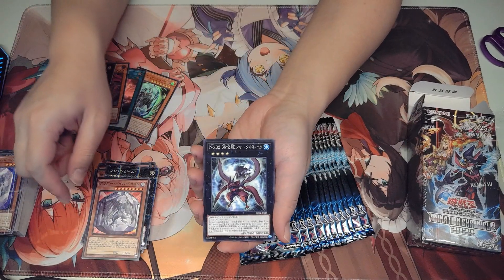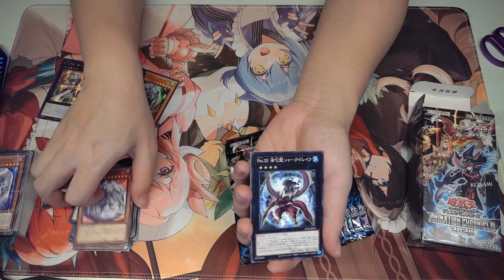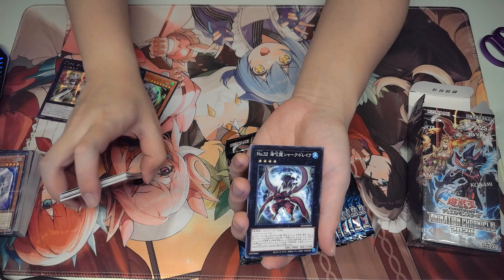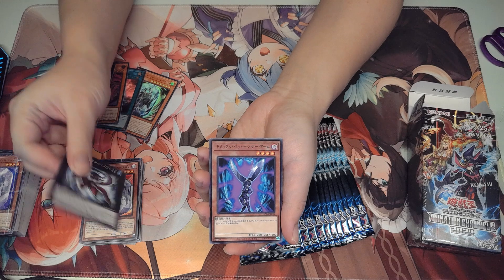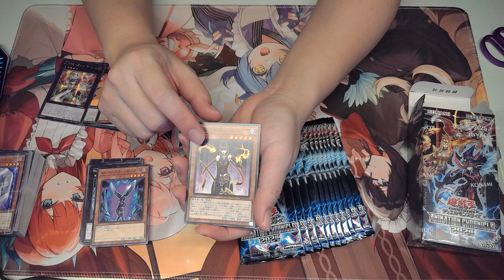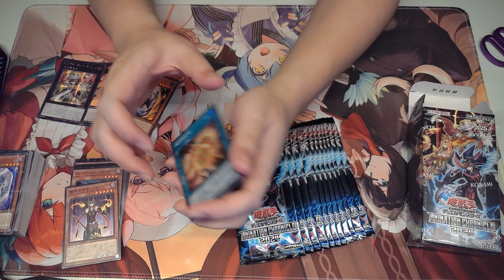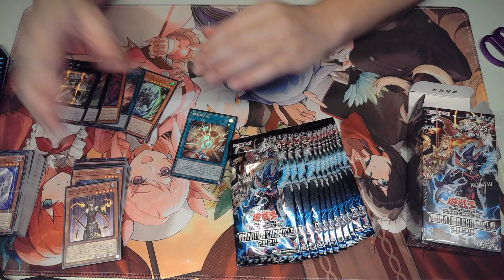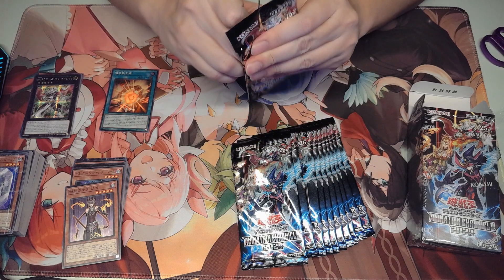Clear Dragon — he's level 8. So that's two: the knight and the dragon, which will fulfill the requirement for the continuous spell. We got Shark. Another Gimmick Puppet. Allure Queen. And we got — is this called Heat Soul or something like that? Not quite sure. But this is for the Scarlet Dragon — Red Demon Dragon deck.